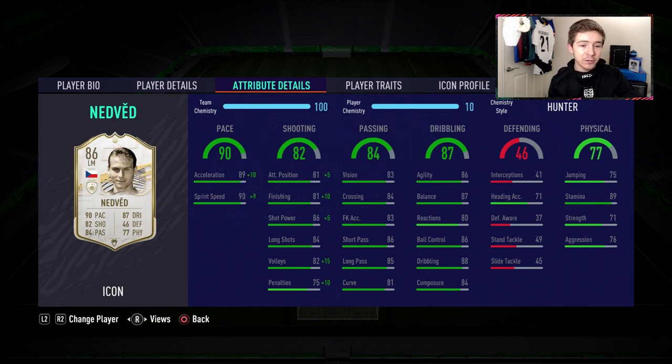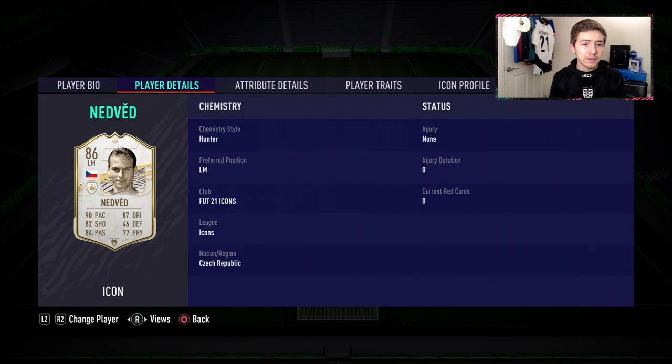Let's see if he feels like that in game. Shooting looks pretty solid — good finishing and decent shot power, and hopefully the Hunter chem style will help out in those areas. Passing also looks very well-rounded: short passing of 86, long passing 85, and good crossing of 84. The same can be said for the dribbling department — 88 in-game dribbling, 86 agility, 87 balance, all looking very nice. Physically he's got some positive stats: nice stamina of 89 and good strength and aggression for a pacey winger.